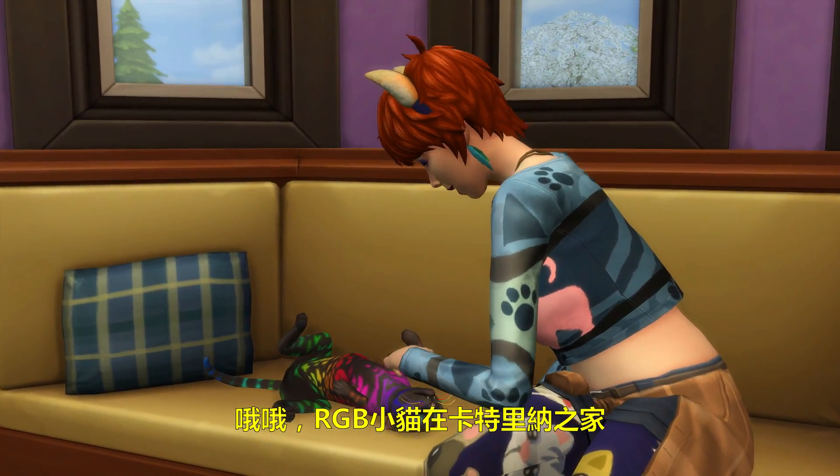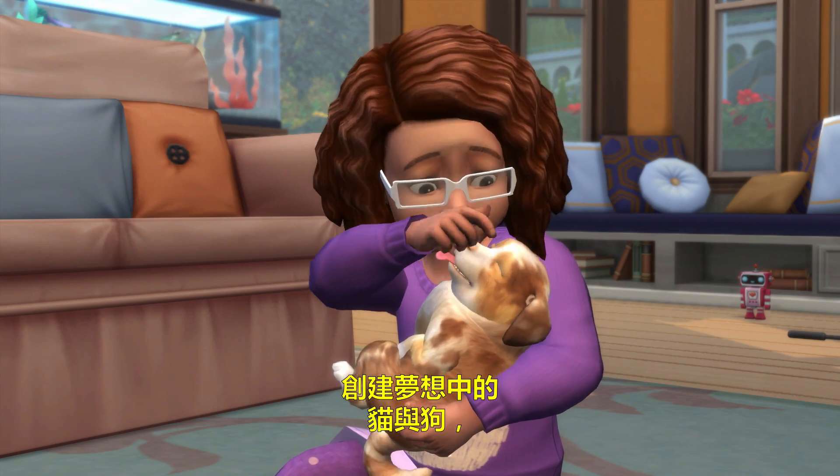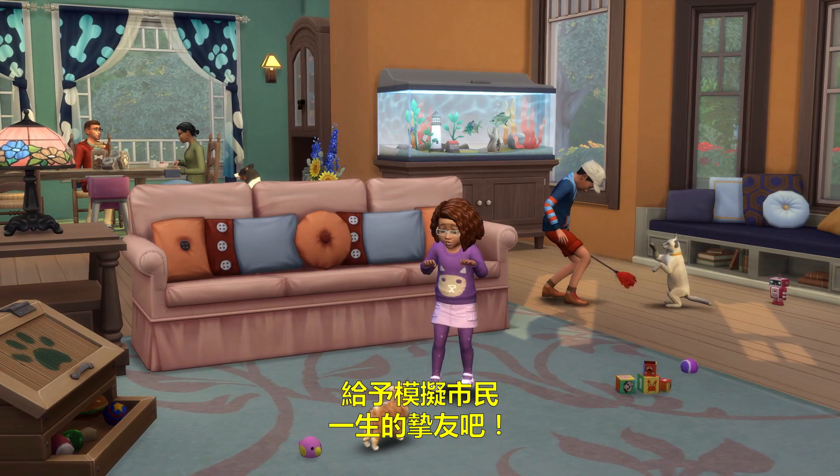RGB Kitty is right at home here in Casa Katerina. Create the cats and dogs of your dreams, and make your Sim a best friend for life.